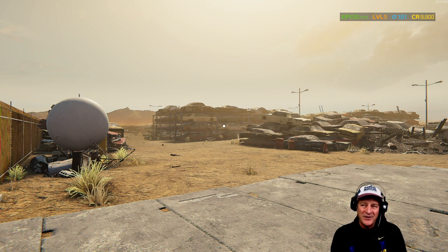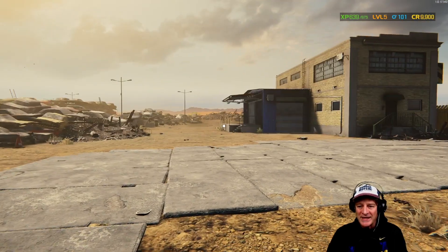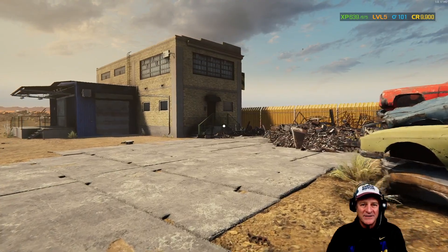Now, it costs 500 credits to get here. I don't know why going to the junkyard is so expensive in this world — it just is. So I thought, what the heck, let's just see if at level five we can come here, look through the scrap heaps, pick up some parts, and maybe find things we can flip to make some money.